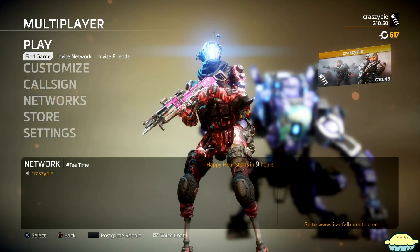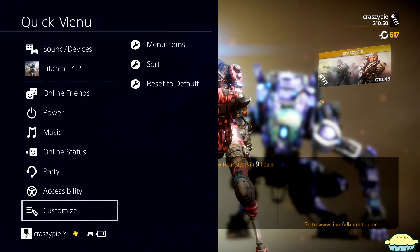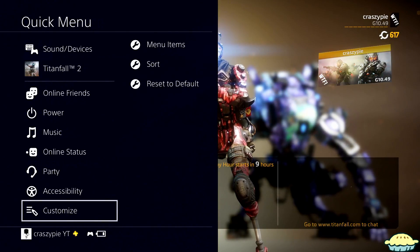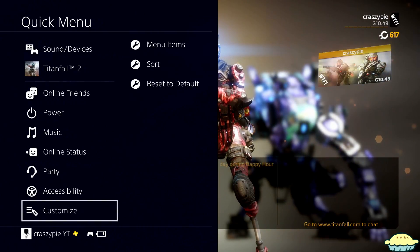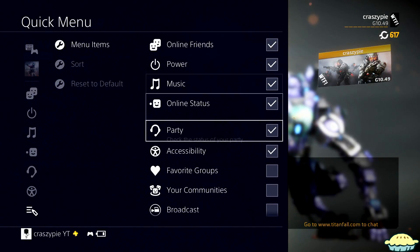Alright guys, so what you're going to do is just hold down your PlayStation Home button. In their update a few months ago, they added this where it'll bring up a little side menu type of thing. So what you're going to want to do is just hold it down, your PlayStation Home button, come down here, scroll all the way down to Customize, and then go straight over to Menu Items, and click on Accessibility.